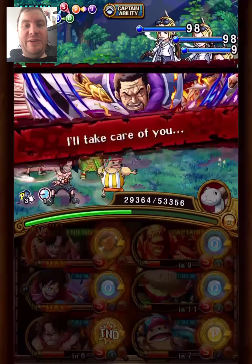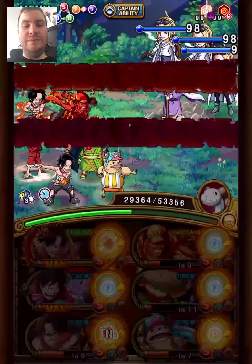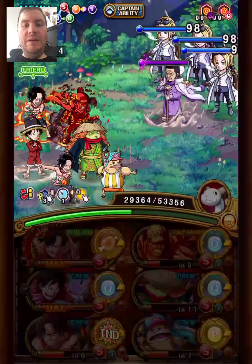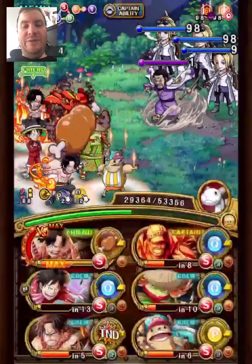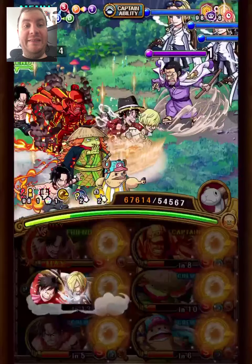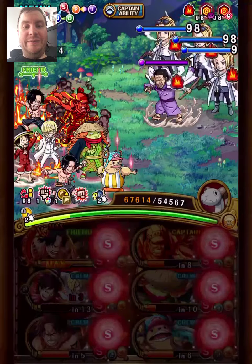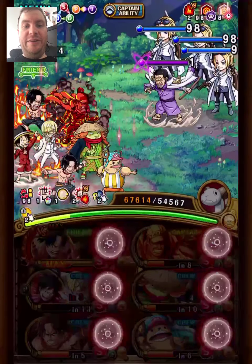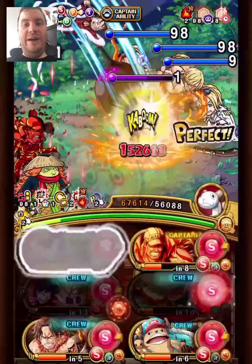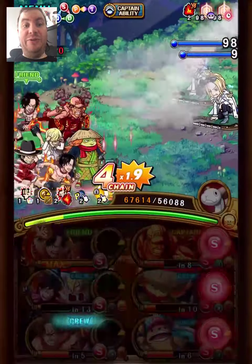Kawamatsu has a timer buff so it will give us an orb boost for this stage. We'll use the Luffy special here, get an attack boost, and we'll also use Ace's versus special and we'll get a burn conditional as well — obviously this will do a lot of damage. The nice thing with the burn conditional is that it's two turns as well, so we'll actually be able to kill all the mobs in two turns.